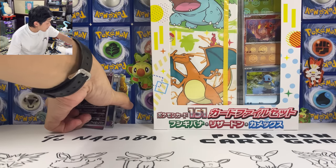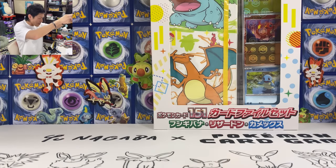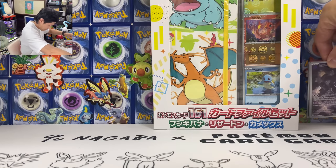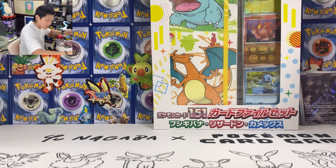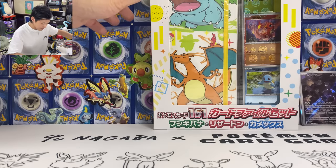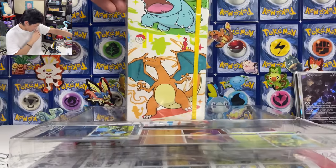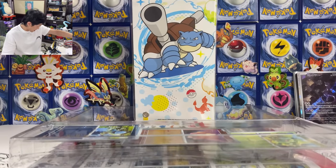The Pokeball file set pull rates are insane. Let me just put these at the back. I'll sleeve all these. Let's open this one. So we got the file set with Blastoise at the very back and Venusaur at the front.